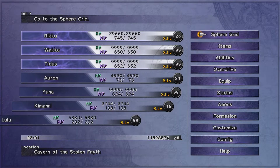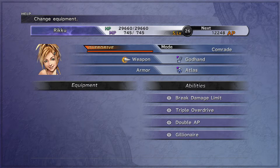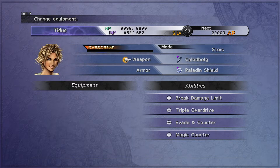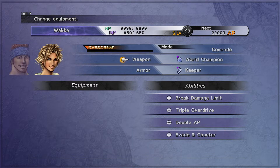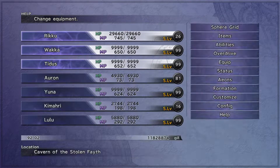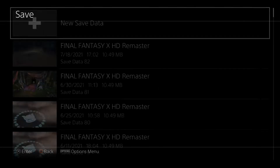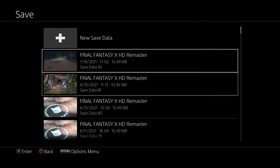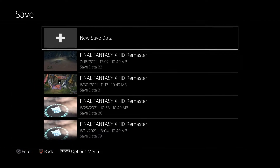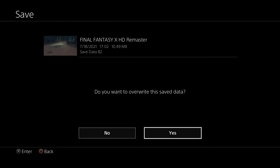I want to save this one. She'll be able to survive his attacks now. Still setting her to Comrade, because Tidus and Wakka will stay at low HP. So her overdrive will fully charge most of the time — not really guaranteed that it will always be fully charged.